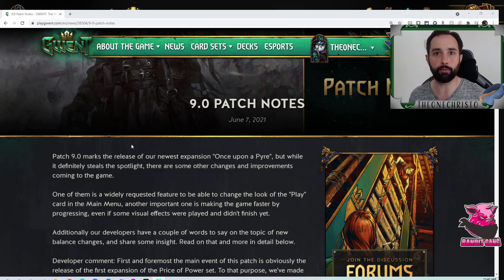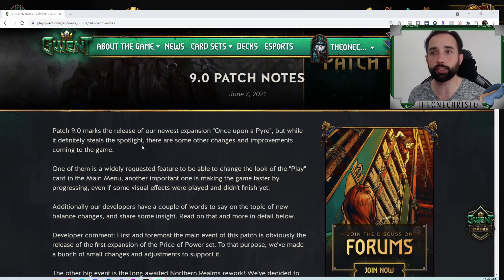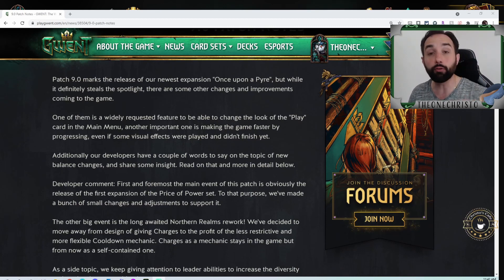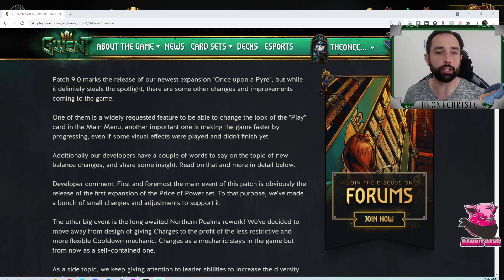Patch 9.0 is coming out at the same time as Once Upon a Pyre, the first part of the three-part expansion, Price of Power. I'm not going to talk about the expansion cards — that is a whole different ball game, and there are a lot of great streamers and content creators who have done review videos. We're going to do something different and talk about the patch notes as a whole.